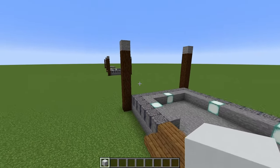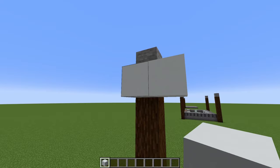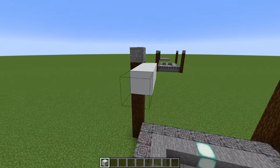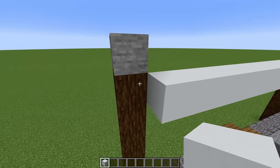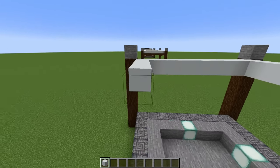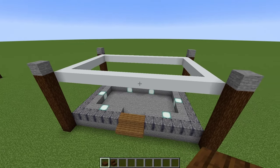From here we are going to run a rectangle of white concrete. So when you get to the edge of that spruce log, turn the corner and keep going until we've connected all of this up. And that's how you should look when you are done.